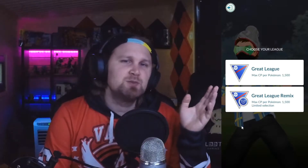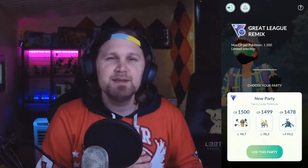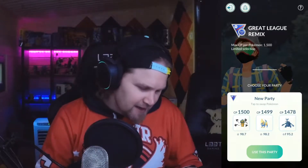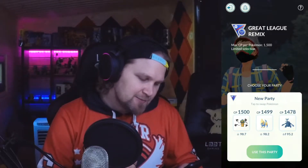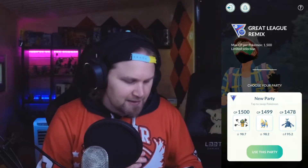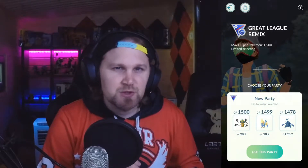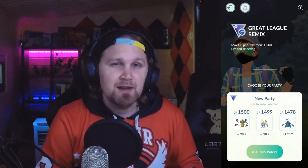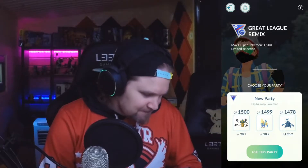Here's the team we are going to be using today. We've got Cofagrigus, which got Shadow Claw updated to its fast move. We've got Malamar, which got Thunder Fang updated to its fast move. And we've got Regirock, which got Rock Blast upgraded in its charge move pool. Let's see how this goes.